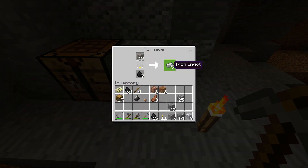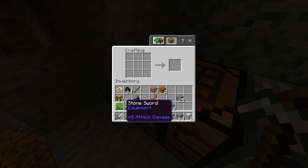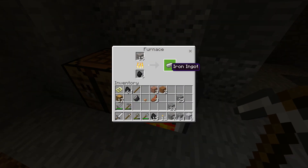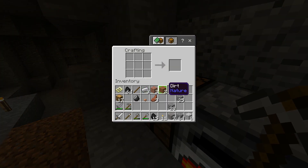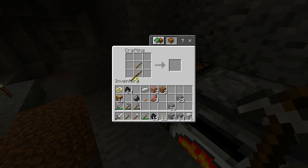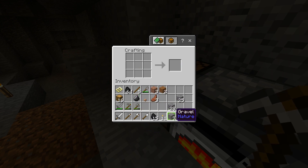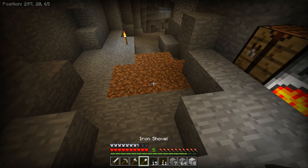We've got 5 iron remaining — let's make an iron pickaxe, which is better than the stone one, so I'll replace that. We can also make an iron sword with the remaining two, which is better than the stone one. A lot of this game is just upgrading your previous stuff. We can also make an iron axe — not really as necessary, but I'll show you that you can upgrade your stuff very easily. I'll make an upgraded shovel as well. Now we have upgraded tools.